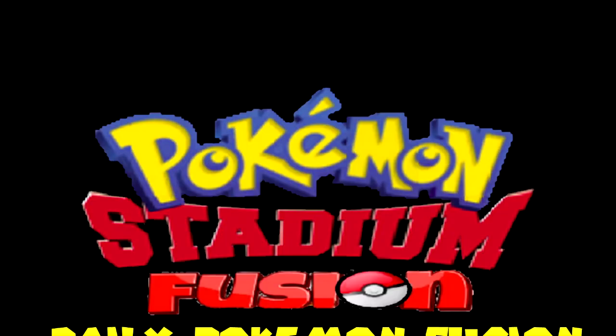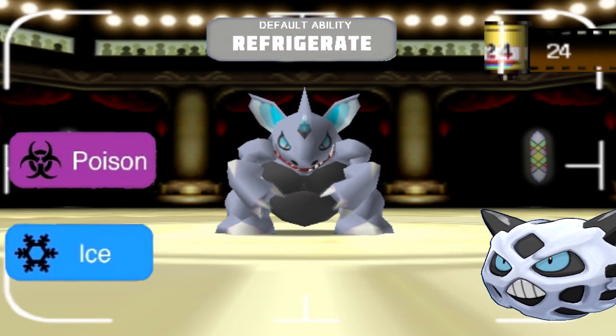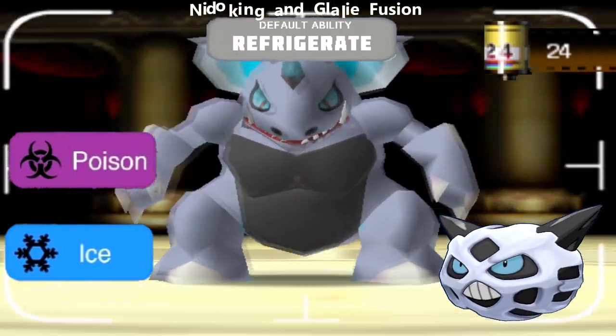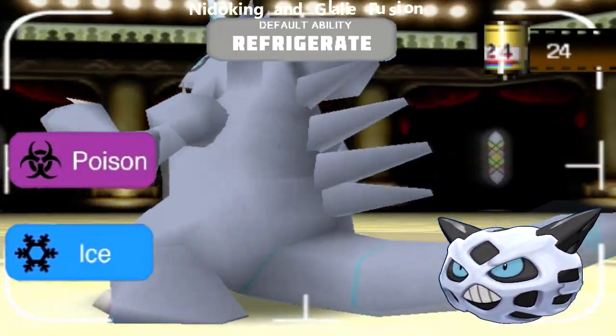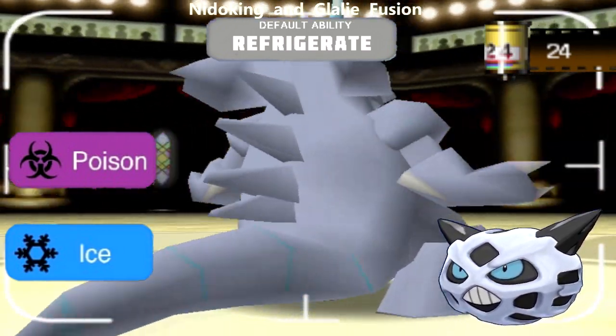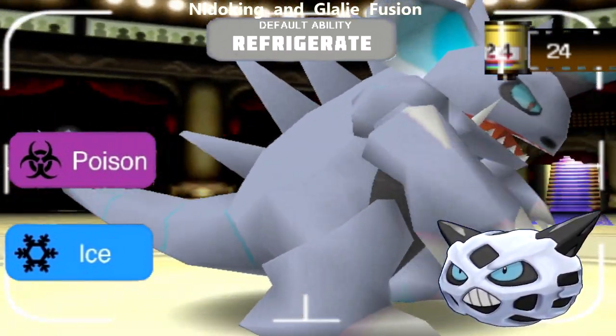Daily Pokemon Fusion Showcase: Meet Blacken. This is a Nidoking and Glaceon fusion. It's a posing Ice Pokemon with the ability Refrigerate, which converts to Ice the move in the first slot.